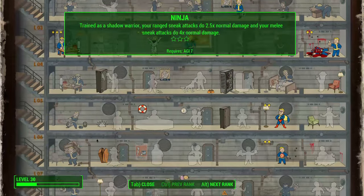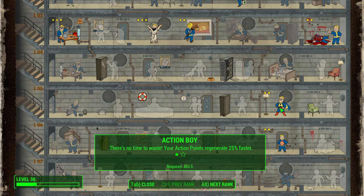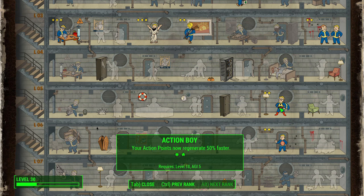Moving over to the Agility tree, we're looking at Action Boy. This is something I recommend with almost every character. You get faster action point regeneration, so you'll get those points back when you're up close using VATS to battle enemies. You will need those action points to refund quickly so you can take them all down. Action Boy is a no-brainer for this build.